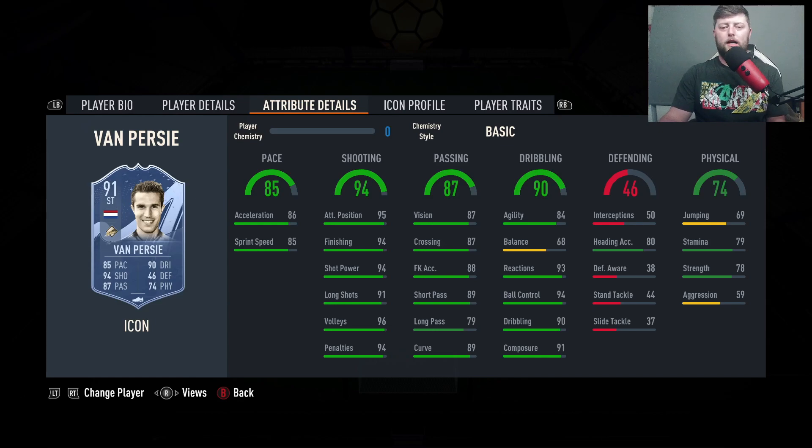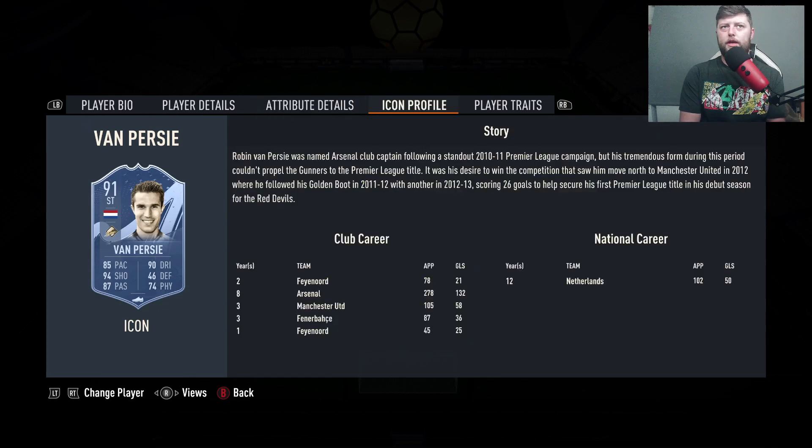You are limiting yourselves with chemistry styles on the base. The World Cup Icon SBC Van Persie has also expired, so that card is no longer in the game until a re-release. He has Flair and Outside of the Foot on his traits. Shooting is looking fantastic on the Prime, pace could do with a little work, short game is good, and dribbling-wise is not terrible. Balance is a little uneasy.